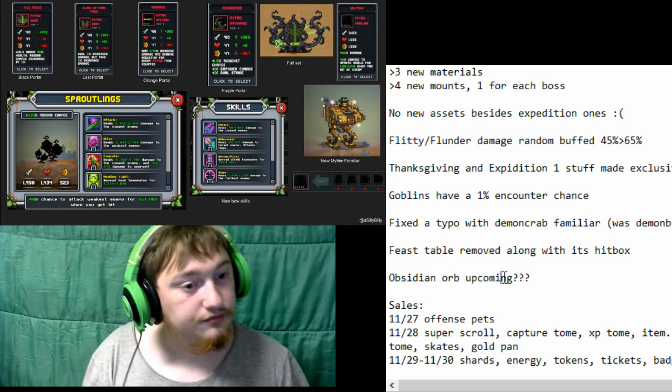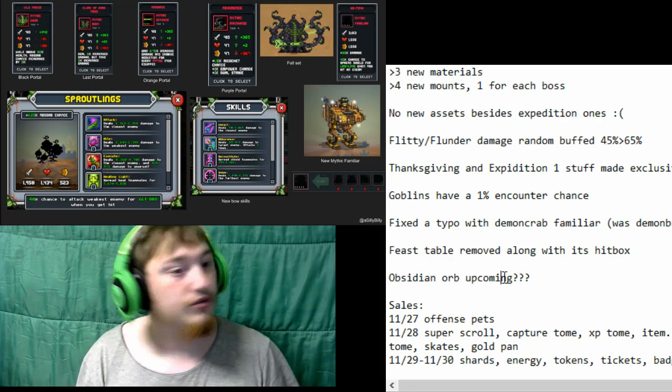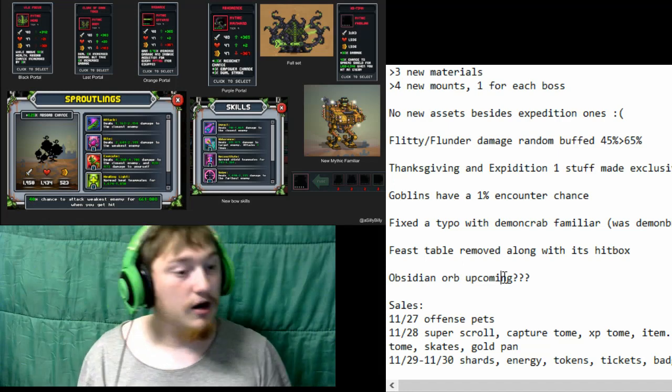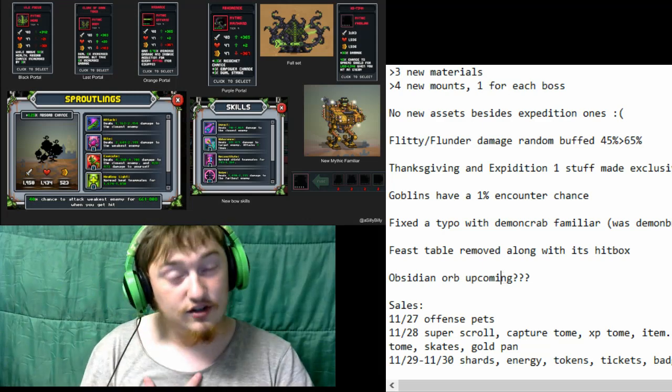For our upcoming sales: on the 27th we will have an offense pet sale. On the 28th we will have super squirrels, capture tomes, XP tomes, item tomes, scapes, and gold pants. On the 29th through 30th we will have shard packs, energy packs, trophy packs, sapes packs, and badge packs.